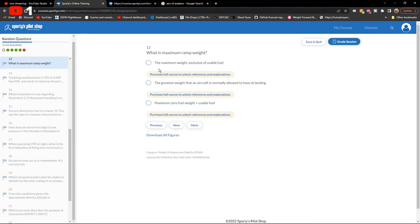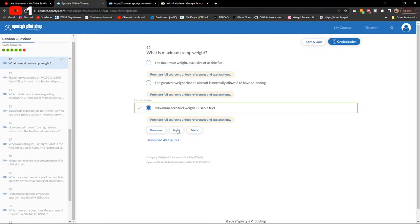Maximum ramp weight: it's the maximum zero fuel weight plus usable fuel. It represents the greatest weight before taxi/takeoff. The wording is a bit odd but that's the correct definition.